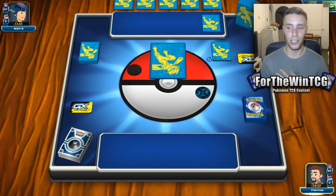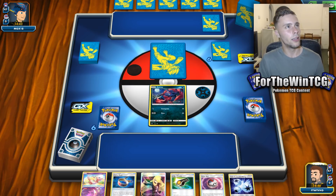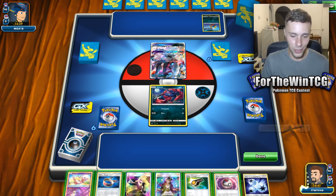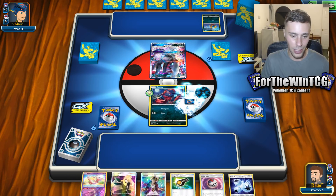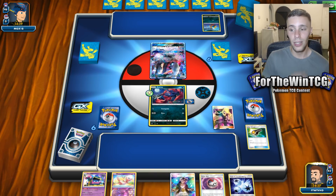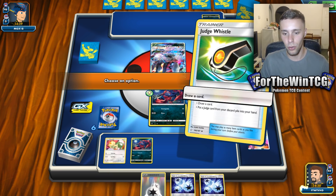We do have a lot of techs in here, as a Zoroark deck would have, to deal with a lot of the top-tier meta. We have Mew to deal with spread, and we have Slowking — the one that does 60 plus 20 for every energy attached to the opponent's active — to deal with ReshiZard and stuff. So it's pretty fun.